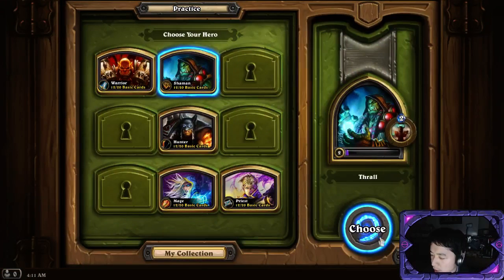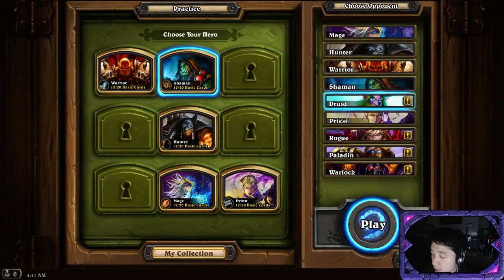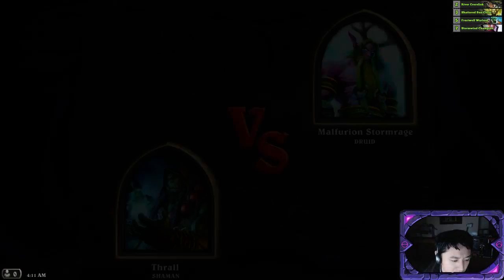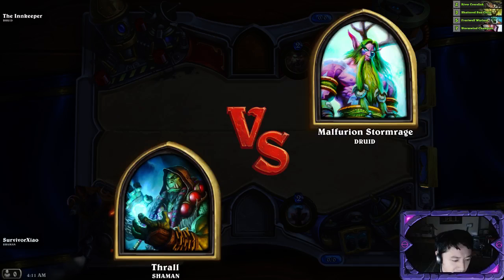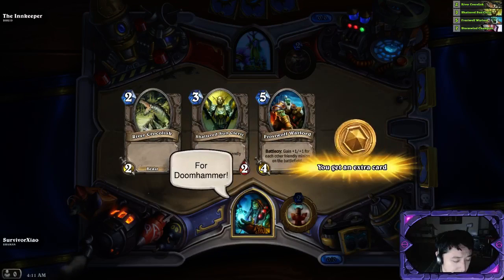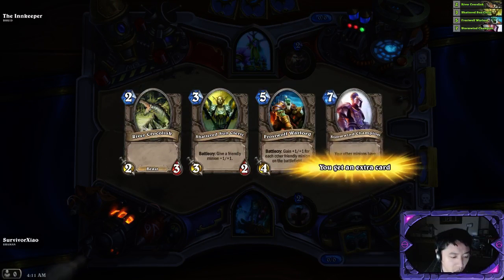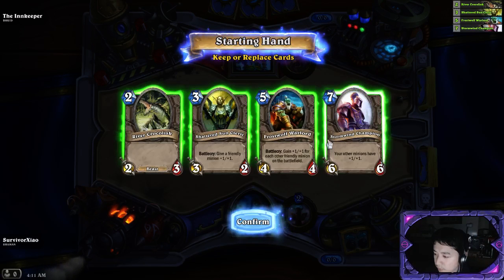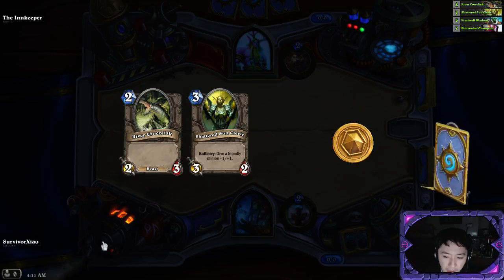Okay so we pick Shaman and we go against Druid this time. Druid is most of the time about ramping - ramping means generating a certain amount of mana crystals in that particular turn, so you go ahead of your opponent. That's basically the idea of Druid.